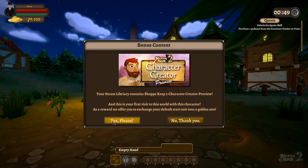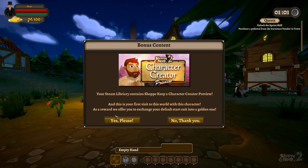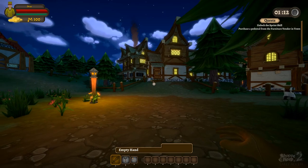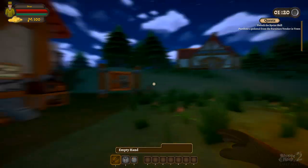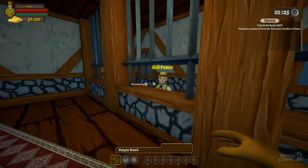Making a new character fixed my issue. We get a Steam notification about a Shadowkeep 2 character creator preview — that's a different game, so why would we do that? And this is your first visit to the world with this character — as a reward they'd like to offer you the default start suit exchanged for a golden one, and of course we're gonna do that. So now this is where we're supposed to start. Here is our shop — this is our delivery station slash taxes and everything.